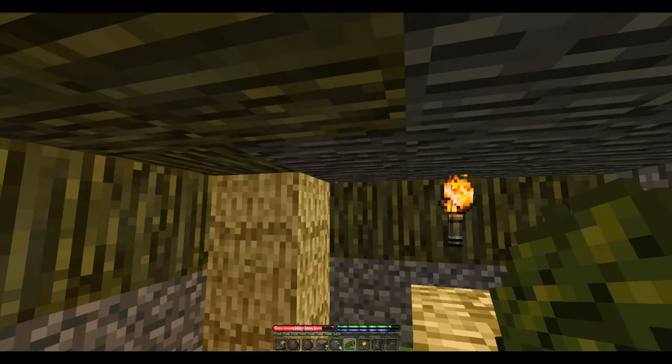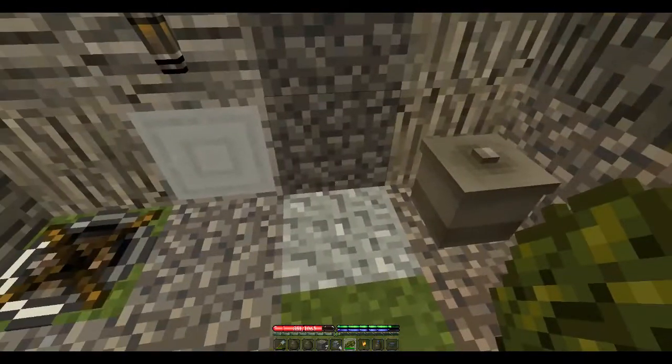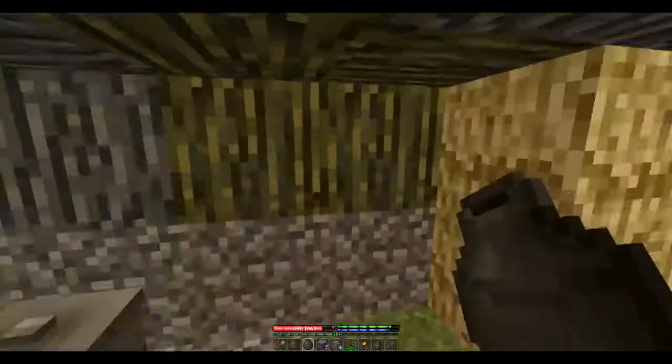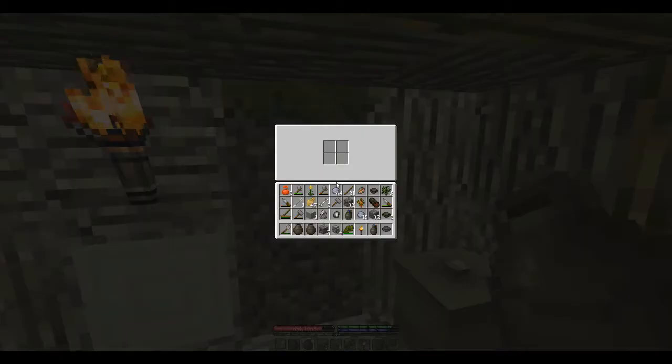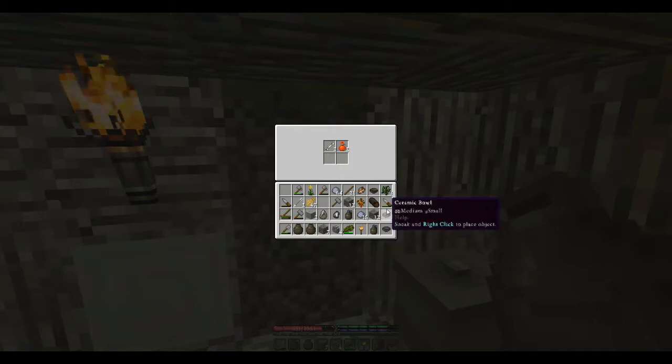The last time that we were together, we had just got done making some pots. If I put this pot in my hotbar and right-click, I've got four little places where I can store stuff. So now I can toss those bones in there and those seeds, and maybe two of our ceramic bowls.